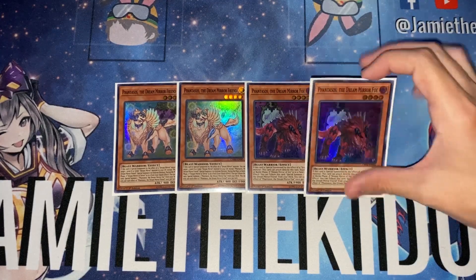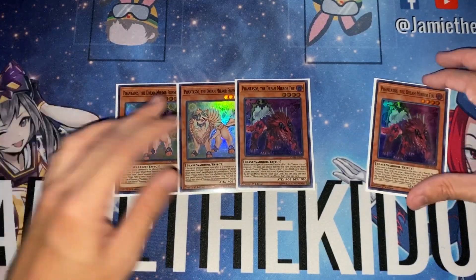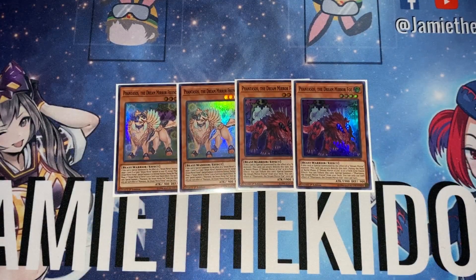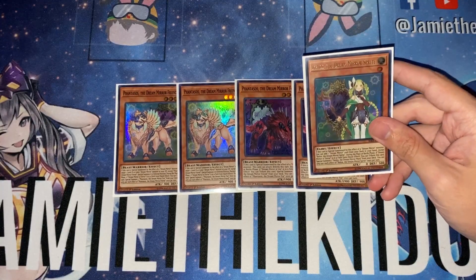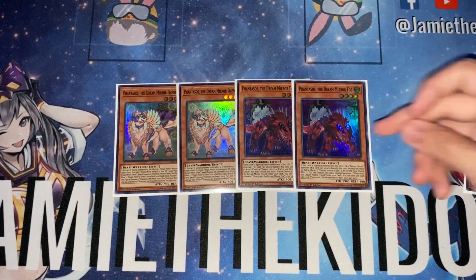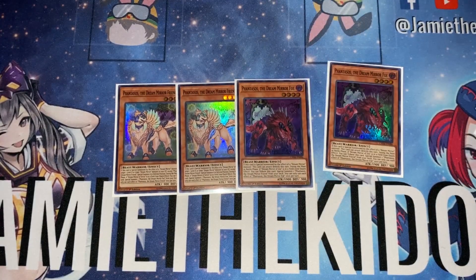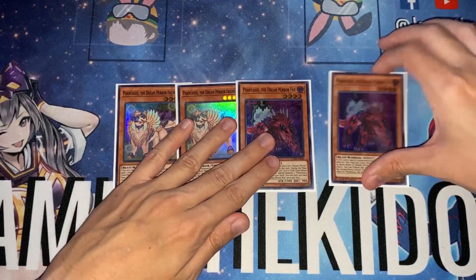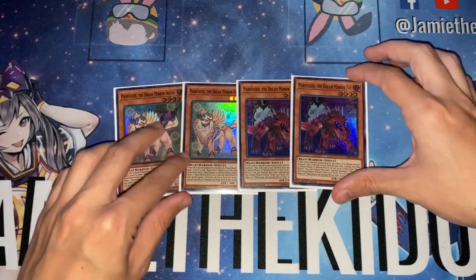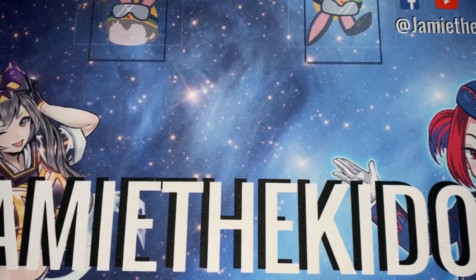Fantasos the Dream Mirror Friend, however, is really good. If special summoned by the effect of a Dream Mirror monster, it can target a level eight or lower Dream Mirror monster in the graveyard — except itself — and special summon it in defense position without negating effects. On a fundamental level it becomes a free accelerator: if the light mirror is on the field, you tribute this off, the light version immediately resurrects the dark version, and you have two level fours to work with. It can also retrieve Sprite from the graveyard to get a search.